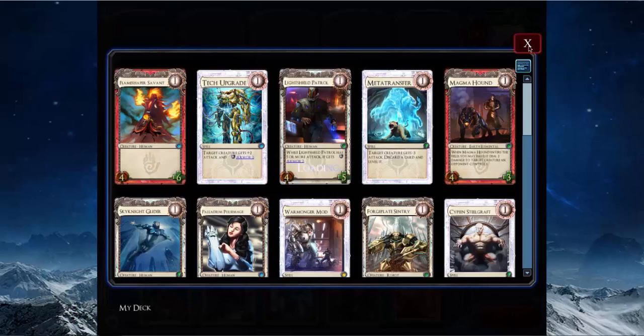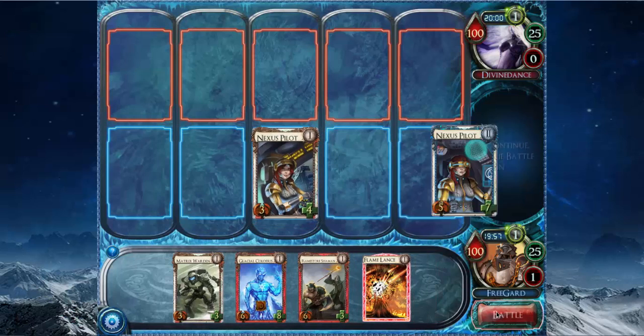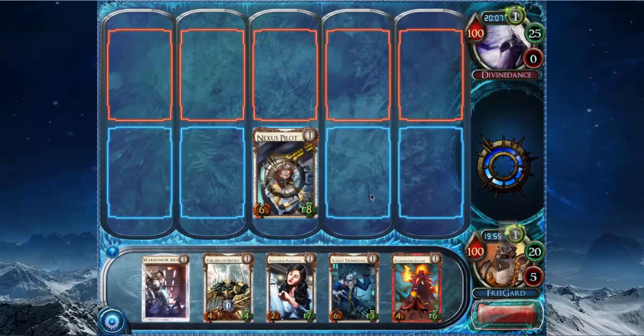Round one against Divine Dance. I've got a Nexus Pilot in my hand, so I guess I'll play that. Pretty good turn one. I could even Wormonger mod it like a Psychopath and just make a 12-8.